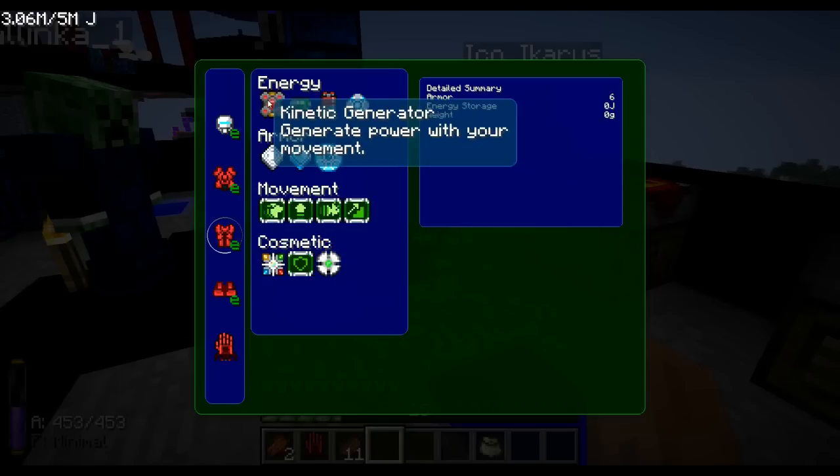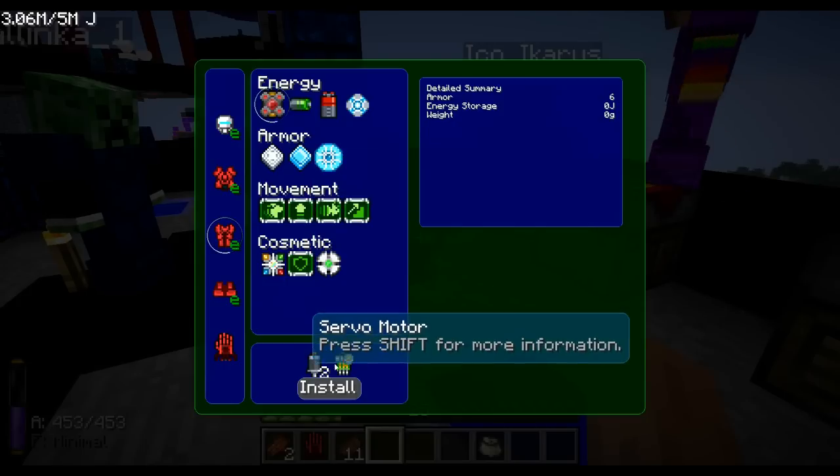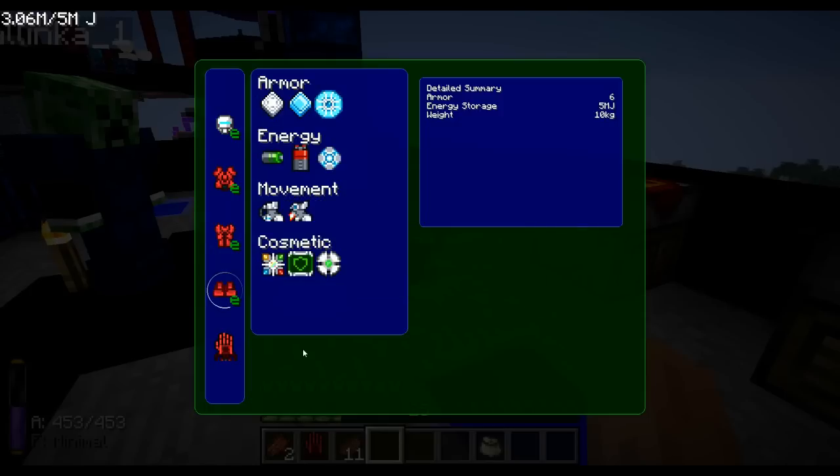Kinetic generator on the legs — if you move around, then you generate power. Apparently that's very good. I haven't installed that. It needs a control circuit and servo motors. I won't worry about that for now.